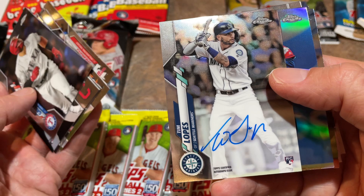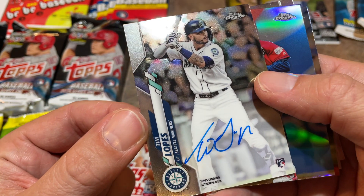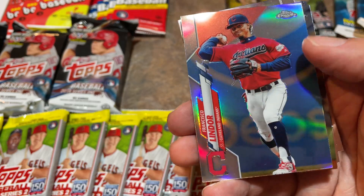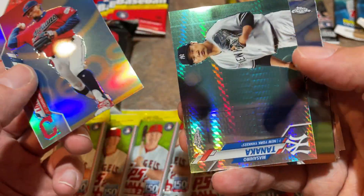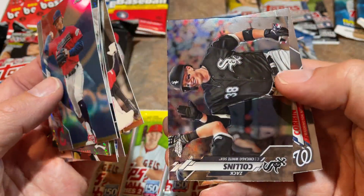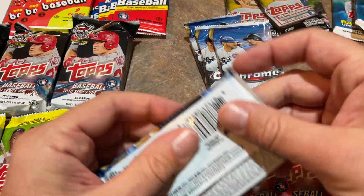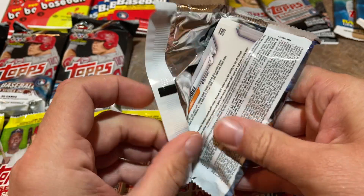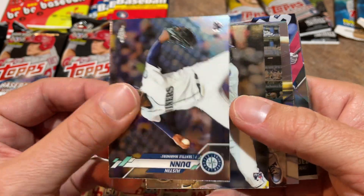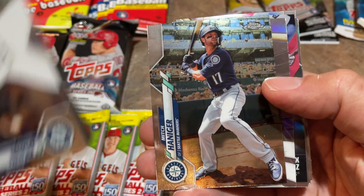And there it is — Tim Lopes, a rookie card autograph from the Seattle Mariners. Technically we're at three hits now, one autograph. There's a nice Frankie Lindor refractor, Chris Archer, Brock Burke rookie, Jonathan Villar, and Zach Collins rookie. Grandal and Zach Collins handling catching duties for the Chicago White Sox — they're starting to heat up. Justin Dunn doing well, and there's his teammate Kyle Lewis rookie card — we'll sleeve that one up since he was Rookie of the Year last year.